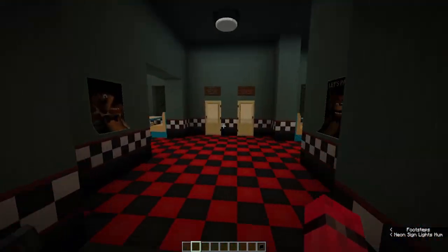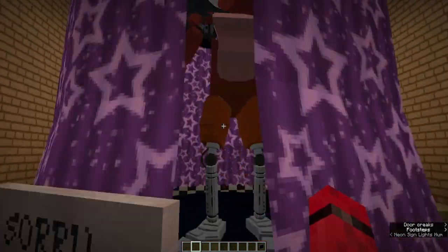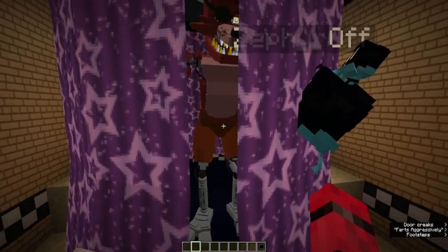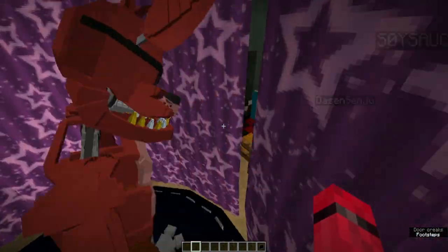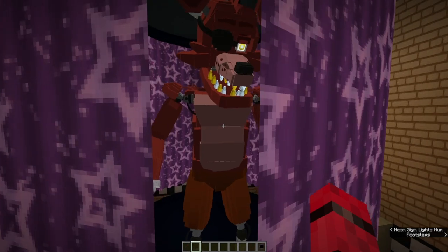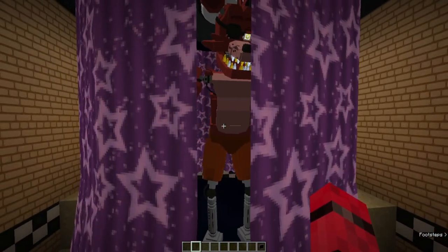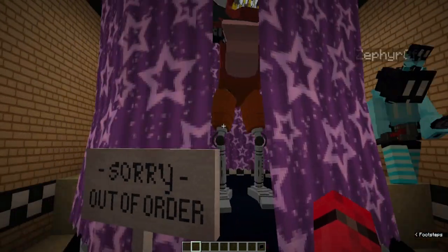If we go down this hallway over here we can see Foxy, who I actually showed off in the last video I recorded. He is still obviously missing his proper texture, but he is working quite well in the mod. He's turned out to be quite a neat animatronic and we ended up testing out some new mechanics with him, which we managed to implement for the other characters as well — at least Freddy, Bonnie, Chica, and Yellow Bear.